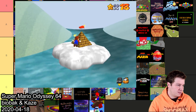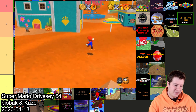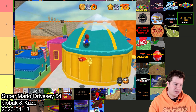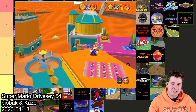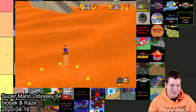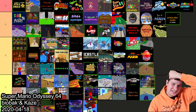Super Mario Odyssey 64 made by Kaza and BioBak is Odyssey recreated in Super Mario 64. It's not the complete game — only a couple specific levels — but the mechanics are really cool and it's really well done. I feel like I'm putting too many Kaza hacks in S tier, but what can I say? They're pretty good. Let's throw this one in S.